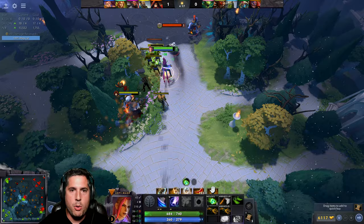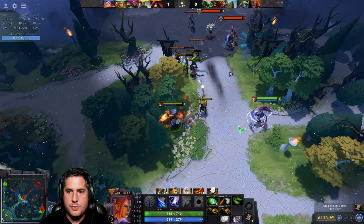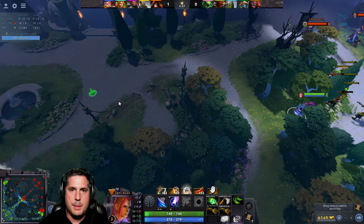As a support, you might want to leave and go stack nearby camps to give your carry additional farm. But realistically, it's important that we stay in lane for as long as we can. We're roughly the same strength here — let's showcase what a Battle Fury does.